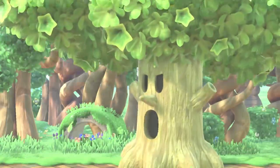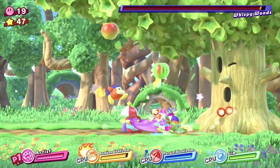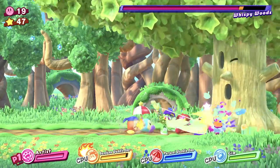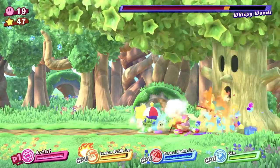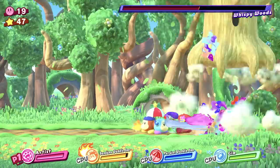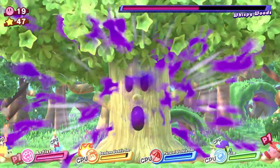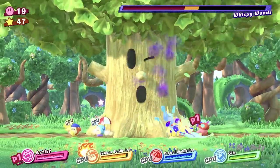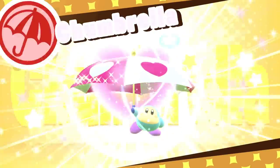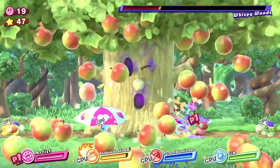Guardian of the forest, Wispy Woods. Look at that health! He does something with apples — I'm not really sure what. I'm just going to keep hitting him. I've got 19 health, so I'm just going to see if my health goes down at all. We can just go sit under the umbrella guy — the umbrella guy doesn't even care, he's just like, yeah I've got an umbrella, your apples don't do anything.